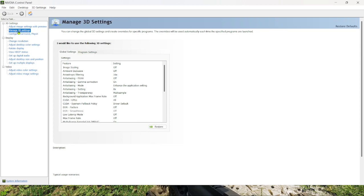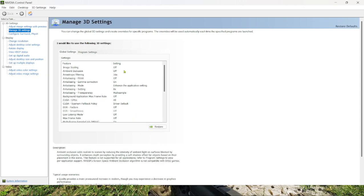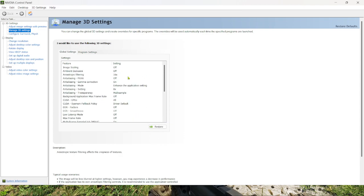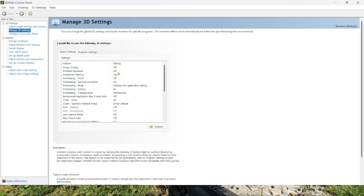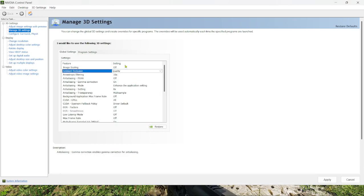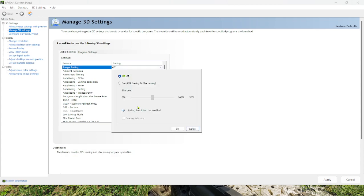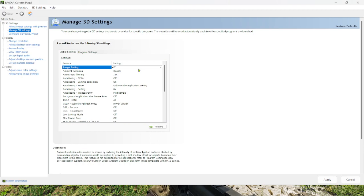I made a bunch of changes in here recently. NVIDIA Control Panel, Manage 3D Settings. I went through here and basically turned on everything I could just to see what would happen. Let's put this on quality. I didn't do anything with image scaling — I just left it alone. I'm just running at 1080.